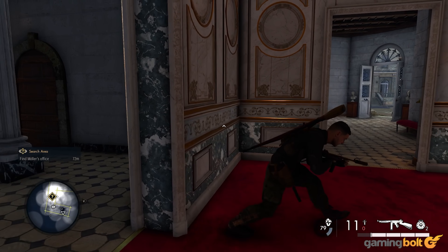Gathering Intel. Sniper Elite 5's levels are large and intricate, but beyond simply exploring them on your own, there are other ways to learn their ins and outs as well. Gathering intel is an important part of the gameplay loop, especially if you're engaging with more than just the main mission. You should always be on the lookout for documents scattered around environments for that very purpose. Meanwhile, if you ever find enemies having conversations with each other, make sure to hide somewhere and listen in on what they're saying to gather more intel.